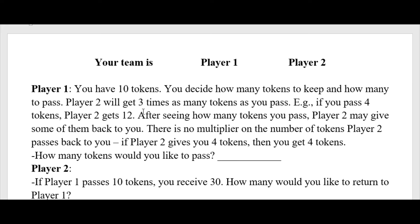In a case where Player 1 passes all 10 tokens in round 1, Player 2 will get 30 because of the multiplier of 3. Player 2 might then share half of those with Player 1. That would probably be what you'd call the most cooperative possible outcome.